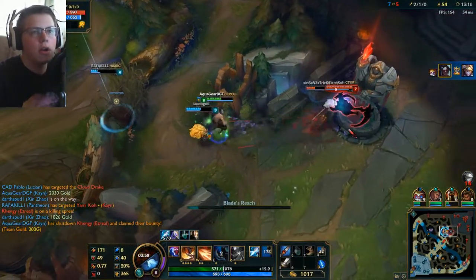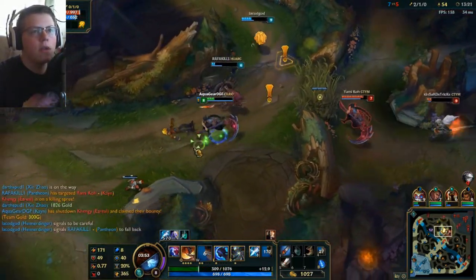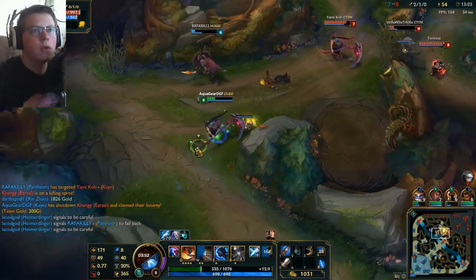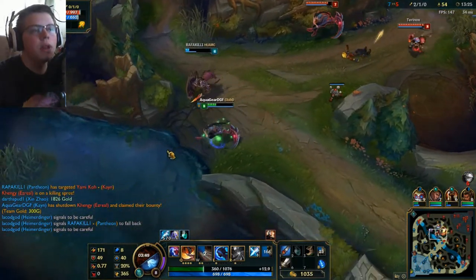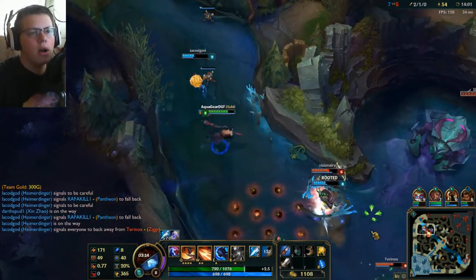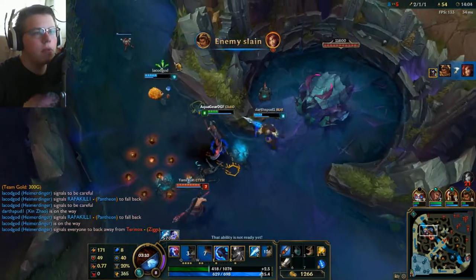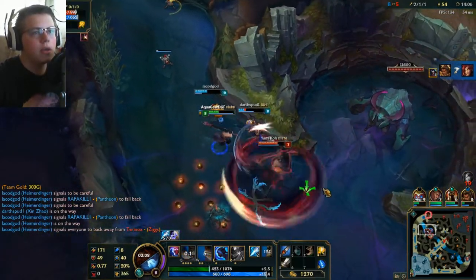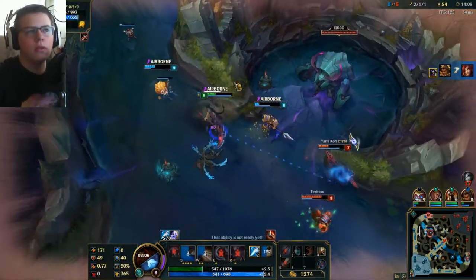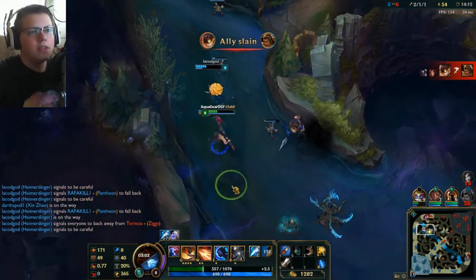If I can get some damage, I can R him — that's all that matters, right? Oh, that is some damage, so we're going to back off. But that Yasuo's so low. I'm really tempted to go into that Yasuo, but I know I'll die. Oh, that's unlucky.